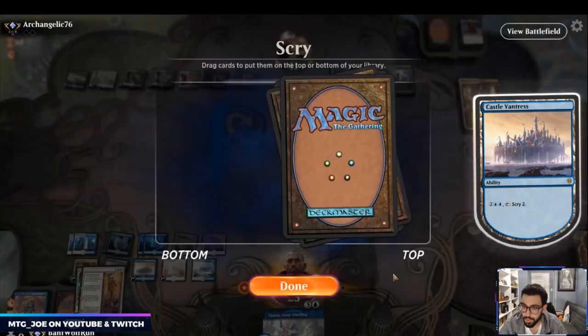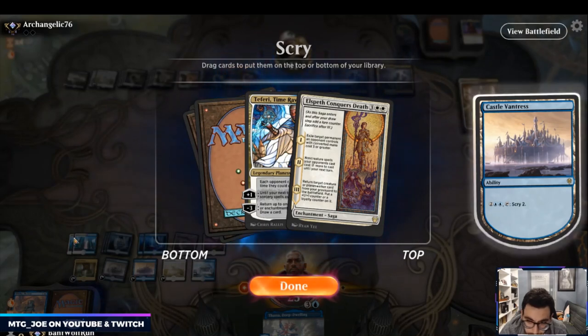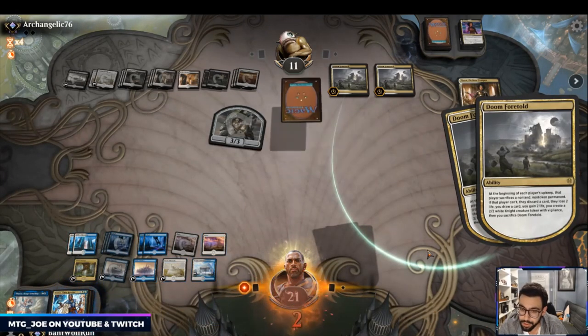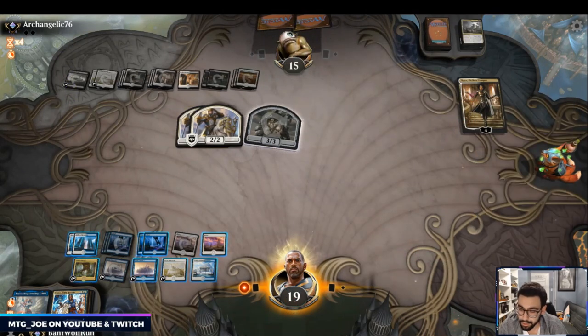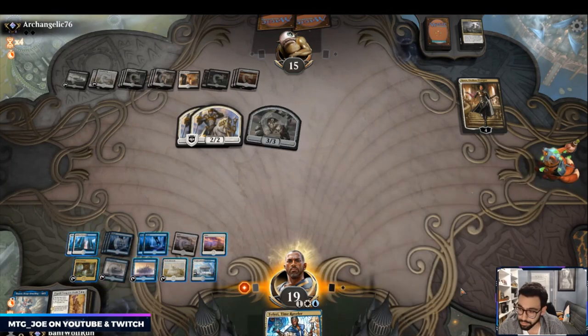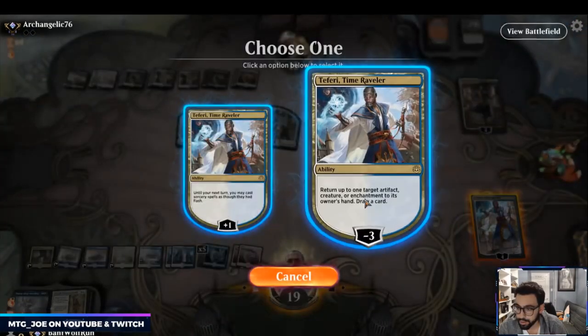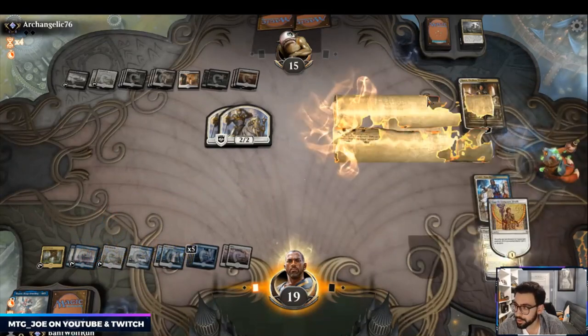Let's scry here — Conqueror's Death. It deals with Kaya. If I play Teferi — one two three four five six seven, one two three four five six seven eight — I can do both. I can Teferi bounce the token and then play Conqueror's Death to exile Kaya. So bounce the bigger token, play this out, exile Kaya. This will be a distraction for them.